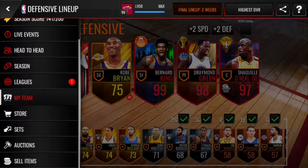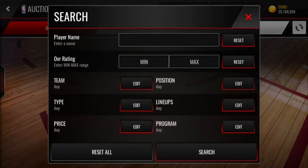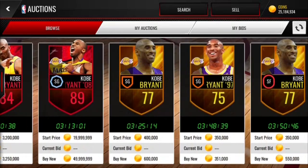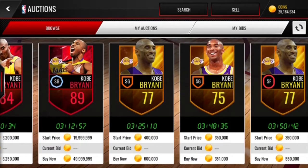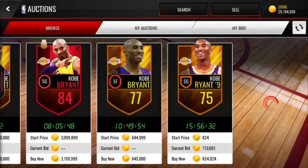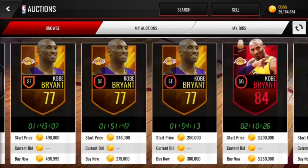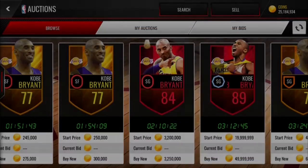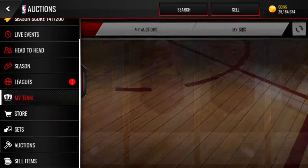75 overall. Now I was actually thinking about — let me show you what I'm talking about. If you go search up Kobe, I was thinking about picking up one of these elites. Oh, this one — I could place it on here for 19 mil. I might actually do that. Thing is, could I sell it for more than 19 mil? We don't know. KEEK might do that, but probably not though.